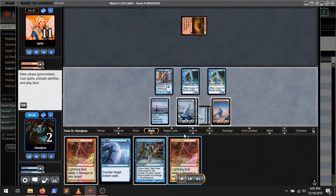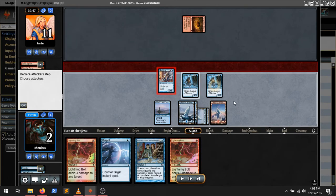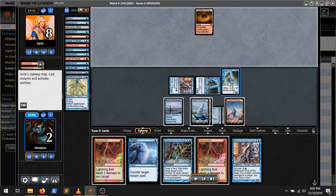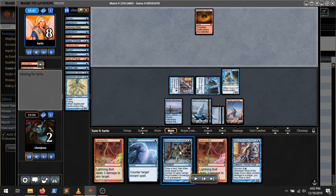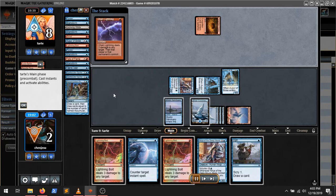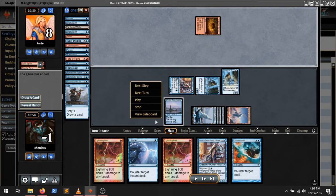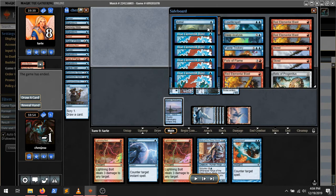Looking back on it, I probably should have used Dispel to counter the Searing Blaze. I didn't really think it through how bad Fire Blast on the Spellstutter would be, and you'll see how bad it is in a little second. I was kind of hoping to draw a Counterspell off of this Augur or this Ninja or this Accumulated Knowledge. I've got like five or six looks at it. And they were able to Chain Lightning. There's nothing we can draw. Finally we draw the Counterspell, but I think we just play three Counterspells.